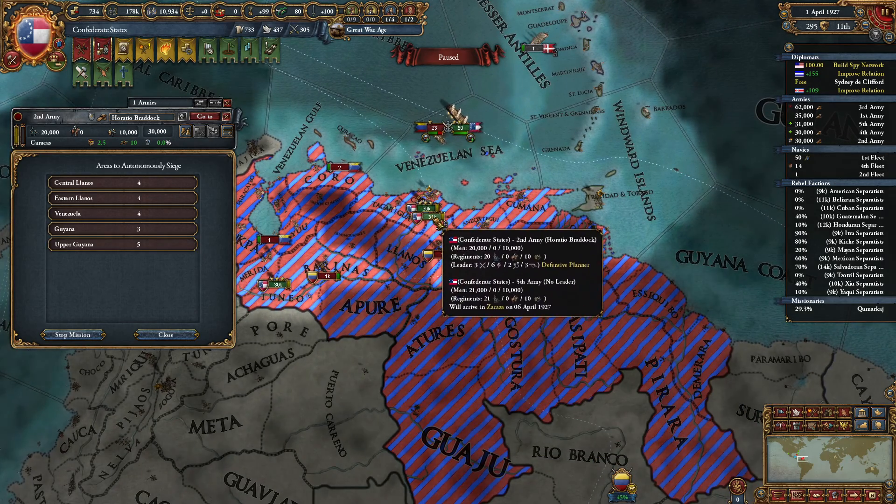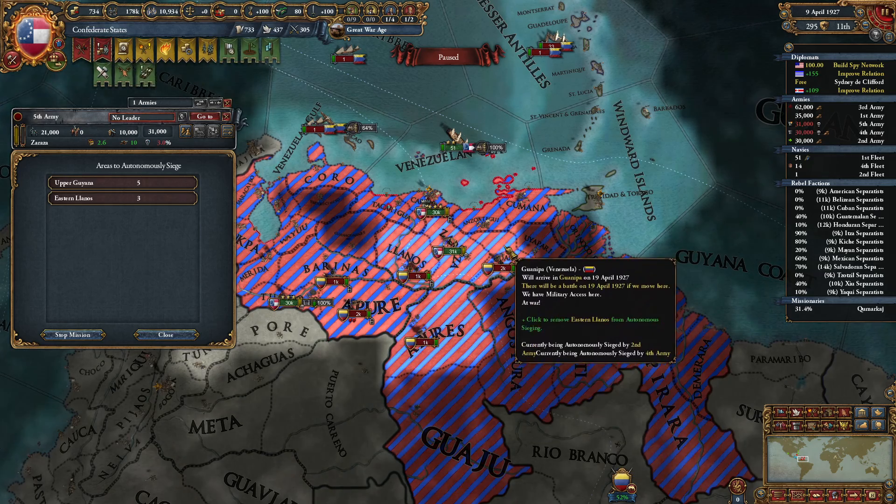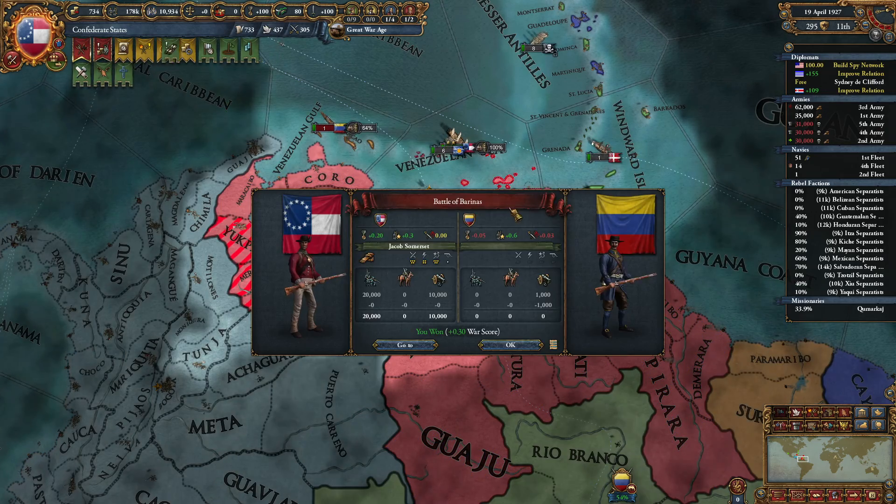They gotta do something with this — it's so hard to see that. Hey look, your navy's gone. Surprise! There you go, just carpet siege. Carpet siege away.